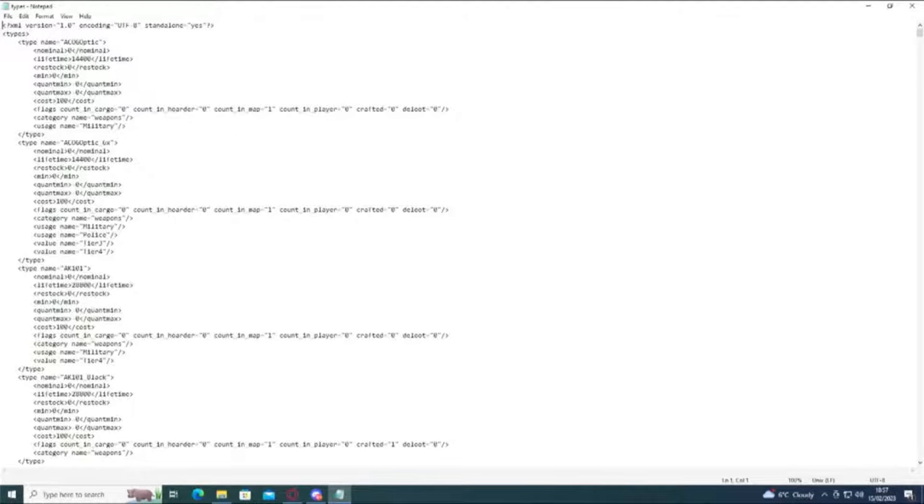We'll start with any item — let's just take this Optic Six. The nominal is the amount that the server is looking to put on at any one given time. So if I said that I wanted this to be 20, the server wants there to be 20. Simple as.